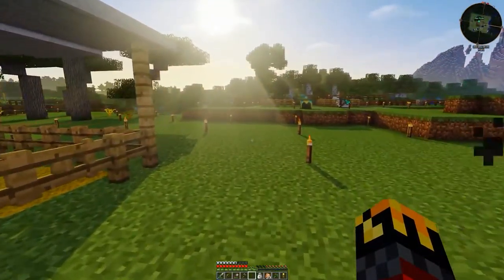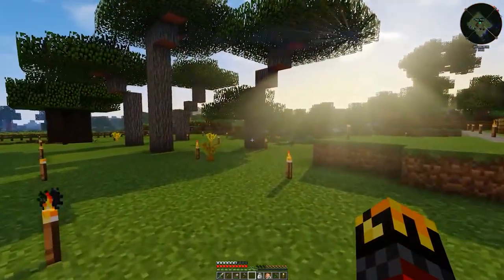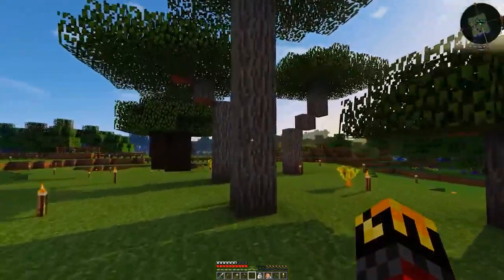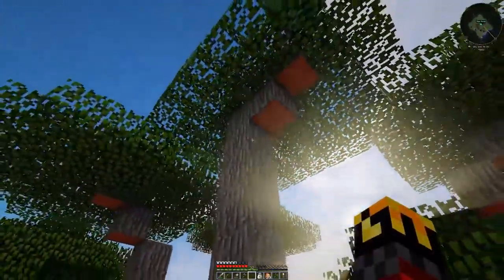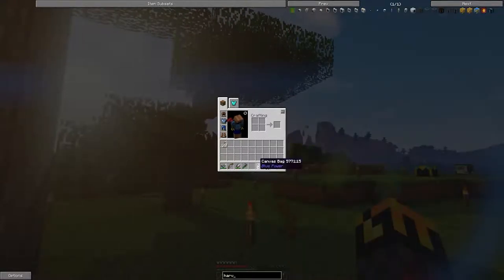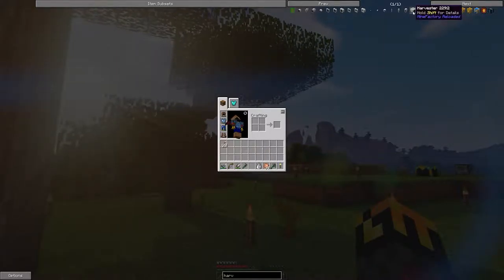What I want to do today is attempt to build a tree farm — basically a way to chop trees down without doing it manually. That involves the harvester and the planter. I haven't planned this episode out at all.